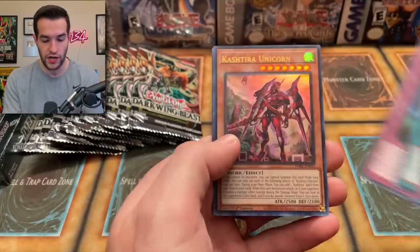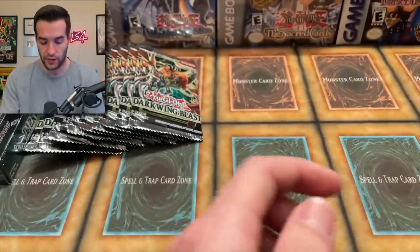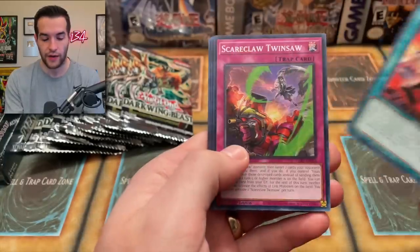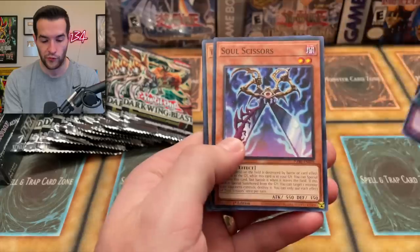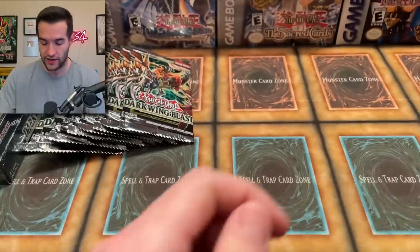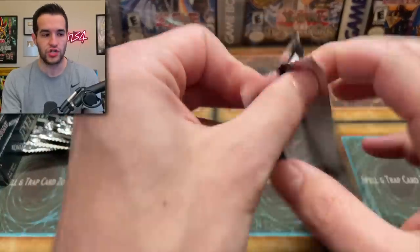Uh oh, we got an Ultra — Kashtira Unicorn. That's our third Ultra. So we've got three Ultras, one Secret. We should have a couple more foils in here. I honestly don't think I'm going to play. I think I'm going to bring my Goat Deck and my Edison Deck and just hang around and play some of that. I think that'll be more fun for me. I've been super busy being out of town and just haven't had time to even think about trying to get a deck together.